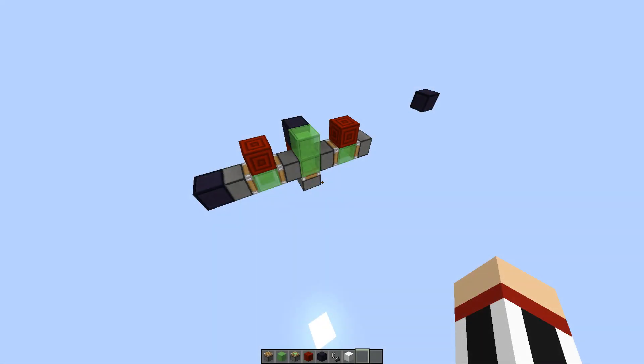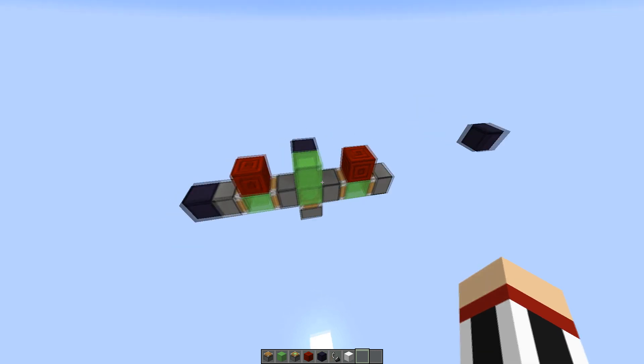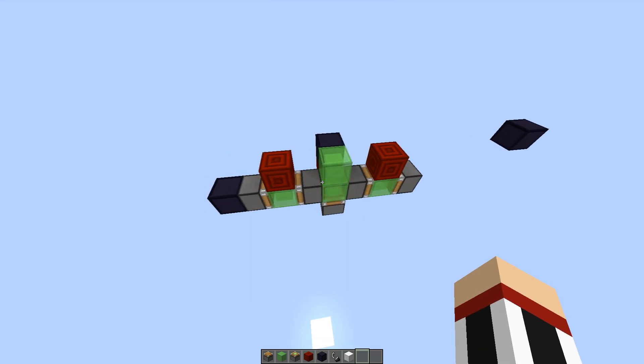Hello everybody. In this video I will show you a two-way flying machine that is capable of turning around automatically, by itself, whenever it hits an unmovable object.